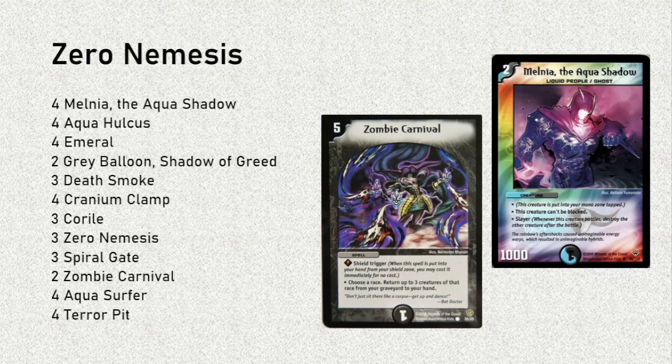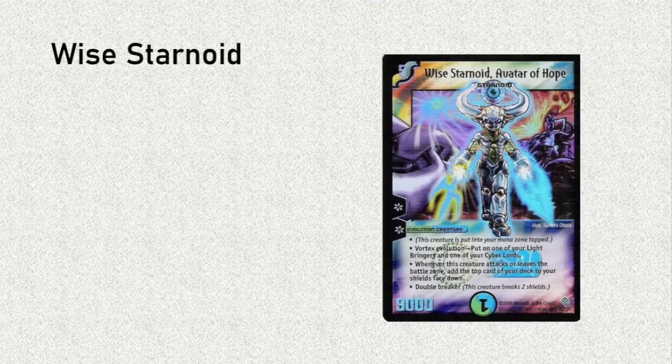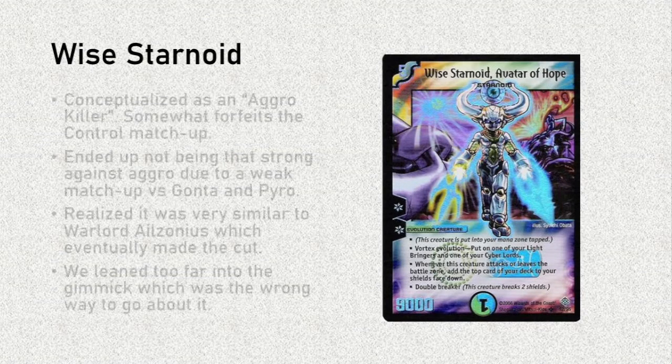Hopefully, though, we can build a deck with Melnia one day, because I think Melnia's a great card. Moving on to our next deck — it is yet another weak link. It is Wise Starnoid. Wise Starnoid is the Vortex Evolution that I had the most faith in. I think by virtue of evolving off Cyberlord and Lightbringer, it means you have a lot of access to cheap or practical evobait. Unfortunately, Wise Starnoid wasn't quite as good as I wanted it to be.